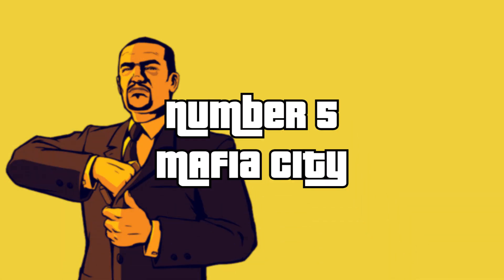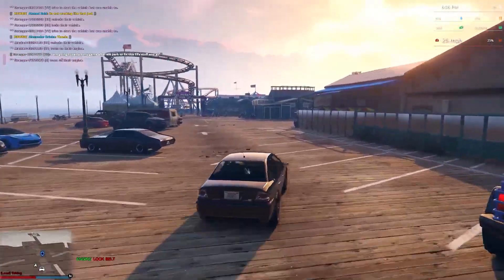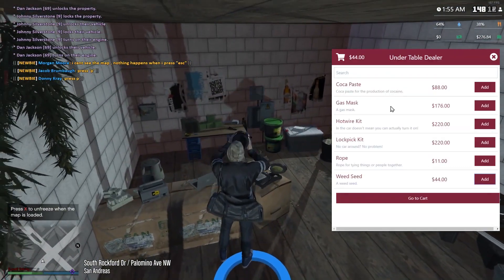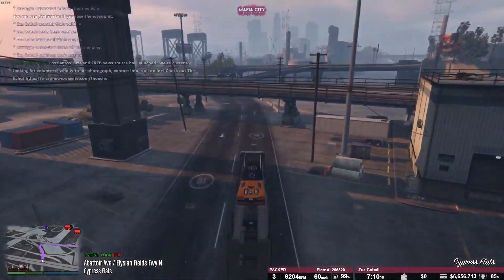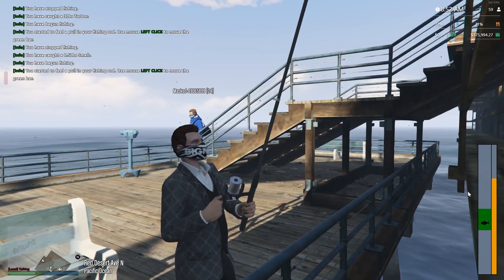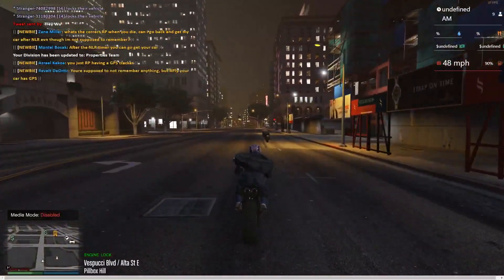Number five: Mafia City. This is a newer server and is currently available to sign up for. It has a dynamic legal and illegal group system, a really customizable player business, and the ability to buy properties like apartments, houses, hotels, and condos. In this server, you can play as a gangster, greedy CEO, or a cop. So there is a lot of room to have a ton of fun and be really creative.